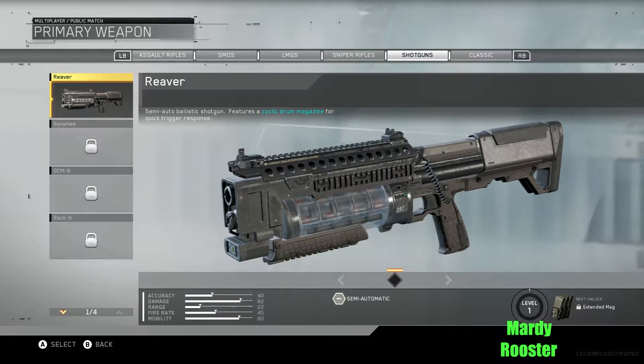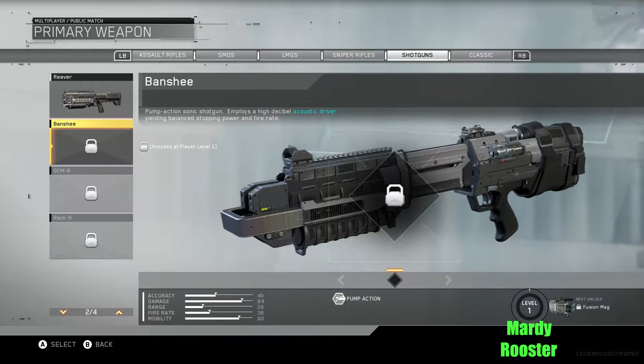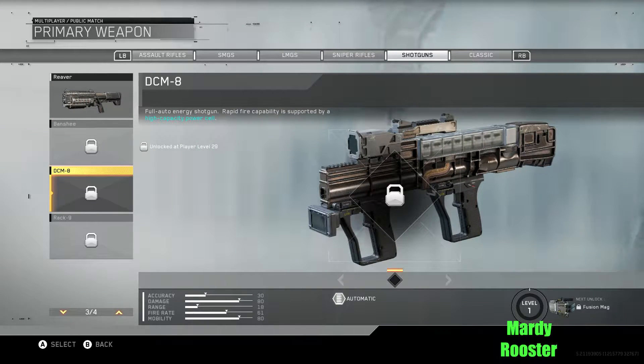Shotguns. We have the REVA: semi-auto ballistic shotgun, features a cycle drum magazine for quick trigger responses. Semi-auto, so it's pretty much just enhancing that. Banshee — this looks cool: pump action sonic shotgun, employs a high decibel acoustic driver yielding balanced stopping power and fire rate. DCM8: full auto energy shotgun, rapid fire capability supported by a high-capacity power cell. This does not sound like a good time — people are going to be spraying with this thing.